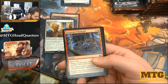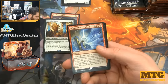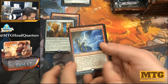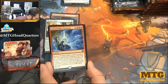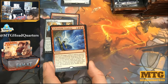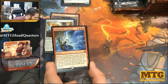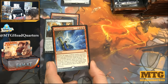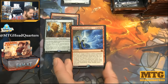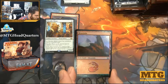Renegade Rallier, Invigorated Rampage, Hidden Stockpile, and our third mythic: Indomitable Creativity. Destroy X target artifacts and/or creatures; for each permanent destroyed this way, its controller reveals cards from the top of their library until an artifact or creature card is revealed, exiles that card, those players put the exiled cards onto the battlefield, then shuffle their libraries. It would have been crazy if you milled to it and didn't have any in your deck, but still a cool card.